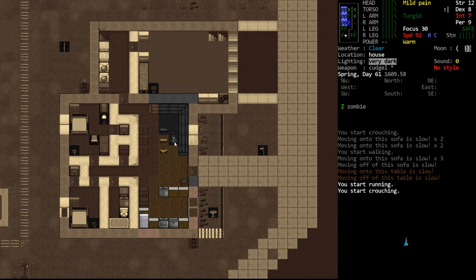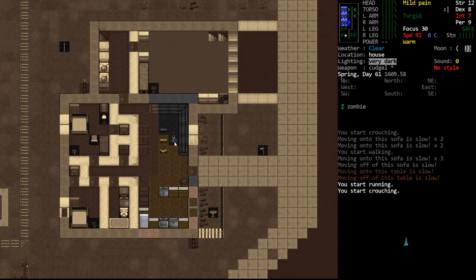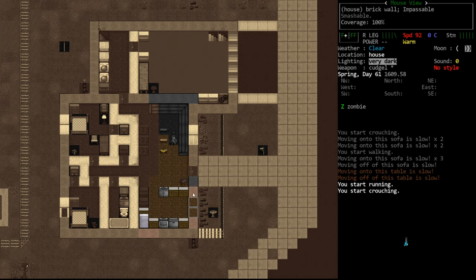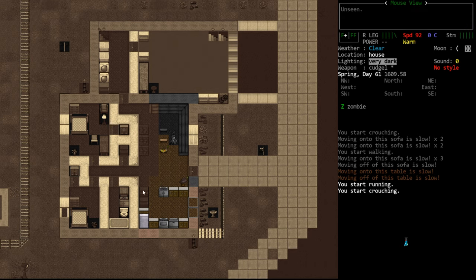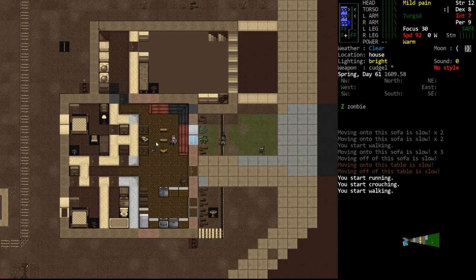Every tile that you see has a coverage value. The sofa has a coverage of 60% — again, that's the minimum required to obscure your vision. Walls have 100% coverage. The window frame still has 60% coverage. This tile is 55%, so you'll see it does not obscure our vision — if it were 5% higher we would not be able to see through. Shelving has around 60 to 80% depending — I think bookcases are 80%, wood racks are 70%, et cetera. So every tile has a different coverage value.